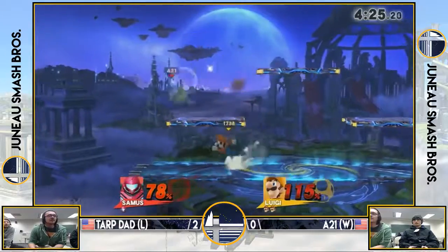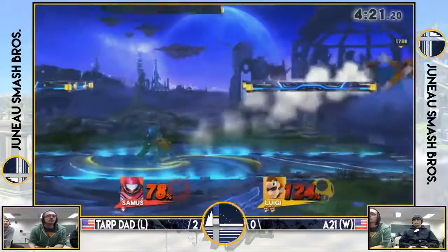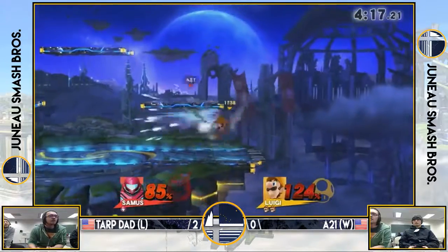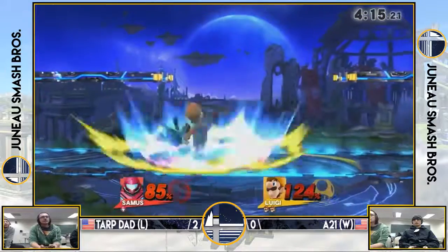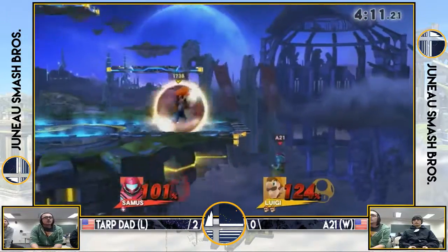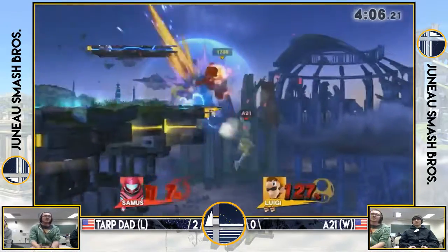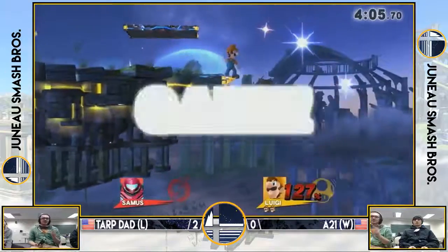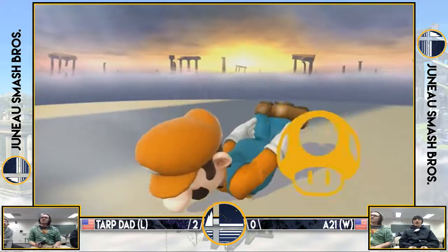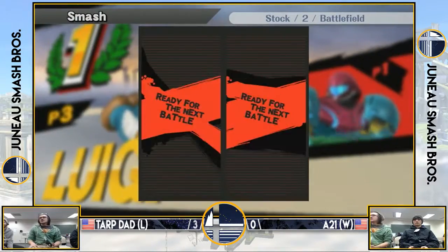He's got the charge shot on deck — let's see how he uses it. He's just gonna go ahead and shoot it. We got back throw, not quite. Let's see how he lands — is he going to get back on? He's getting fancy, but Colton did not get juked out at all. He's going to get punished for that re-grab with the down smash. Reset the bracket — that was 3-0. Dang.